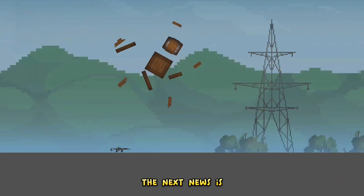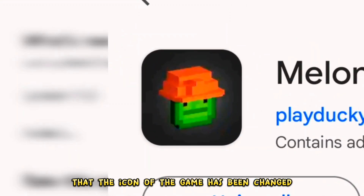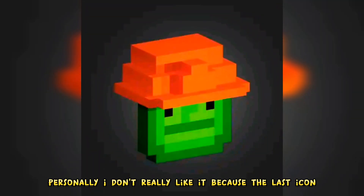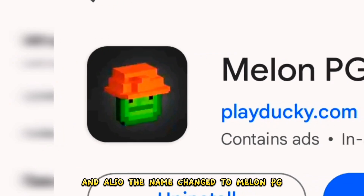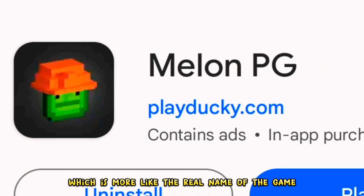The next news is that the icon of the game has been changed, and now it has become 3D. Personally, I don't really like it, because the last icon with a melon and a helmet looked better. Also, the name changed to Melon PG, which is more like the real name of the game.